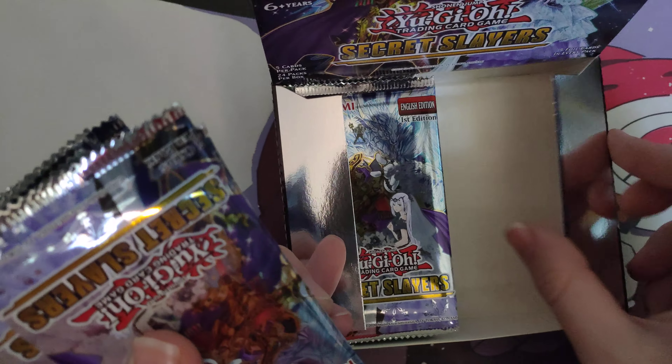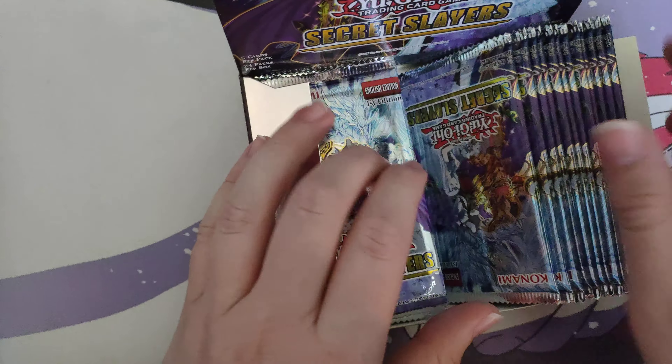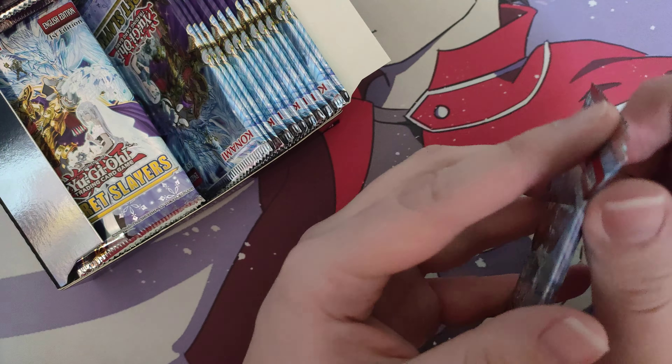They've changed the layout of the box a bit — added some longer bits. We're moving into Secret Slayers; I'm probably not gonna read all the cards, just the specific notable ones. We start off with Emancipator Resonance — I need one of those so I'm happy. Then Drag Eye — which is actually a short print from what I've heard — Kokimeri Wool, Chirubimi Princess of Autumn Leaves, and Emancipator Seeker.